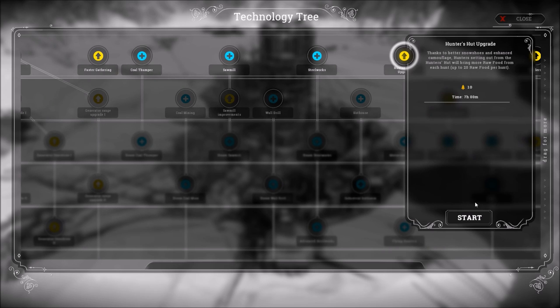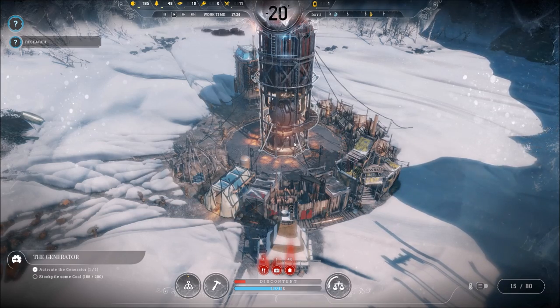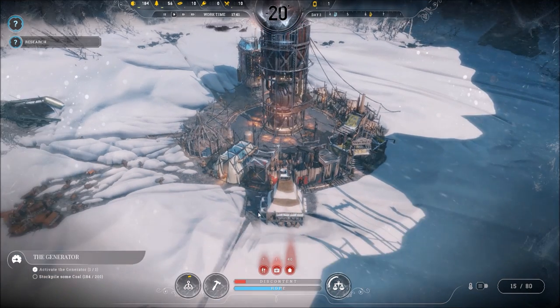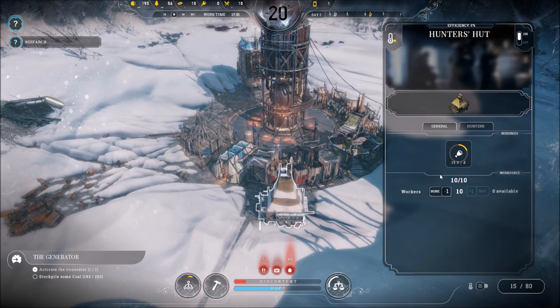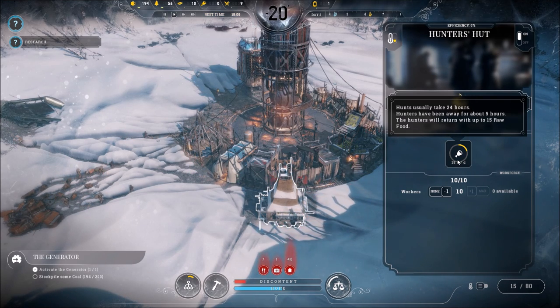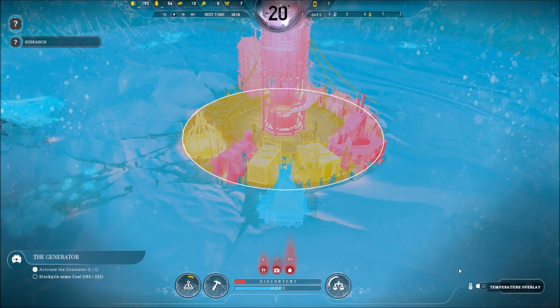I'm thinking a hunter's hut upgrade. When I played a test game before, food was a major issue. We have zero raw food and 11 food rations with seven hungry people right now. Normally the hunter's hut brings back up to 15 raw food each day; the upgrade makes it up to 20. The temperature everywhere looks fine.